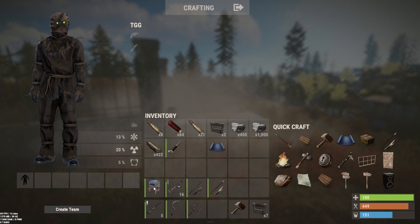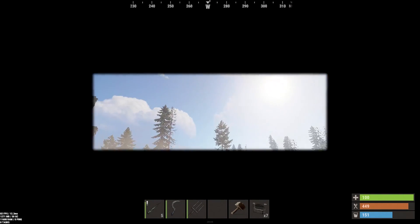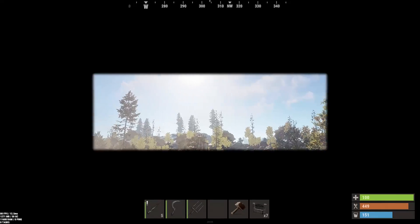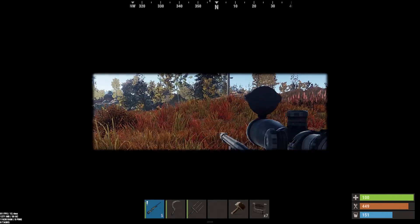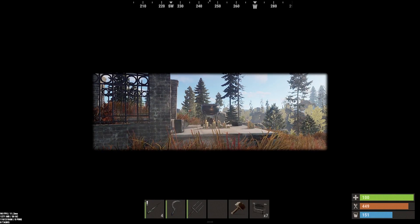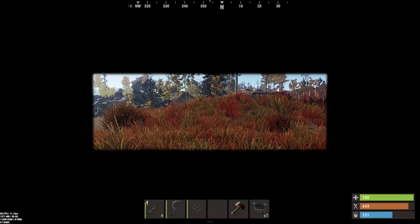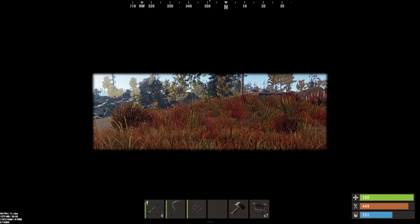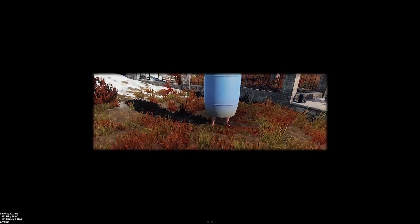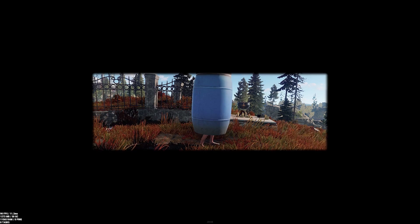We still have one thing to check out, and that's the wearable barrel. When you're wearing it, you have the same view as with a heavy helmet. Right now you can actually use items with it, but Helk said he's not sure if he's going to put this one in, because it's kind of OP if you could just hide as a barrel with a weapon. He's thinking maybe if you wear it, you can't use anything at all. When you crouch, it actually covers you and you look just like a blue barrel sitting there.